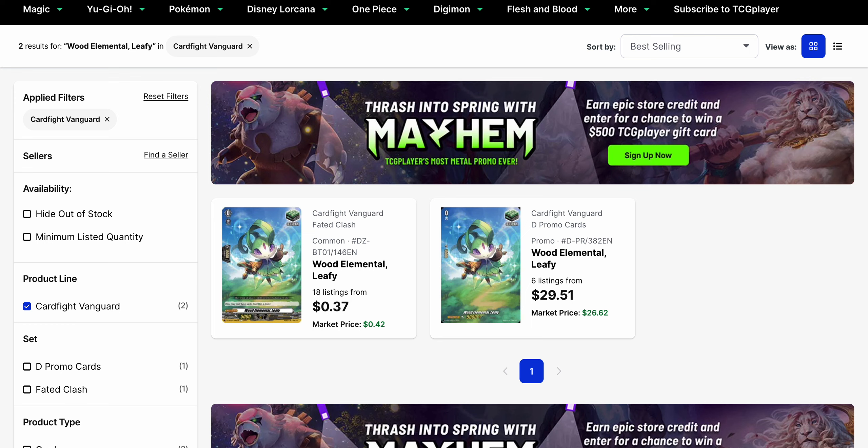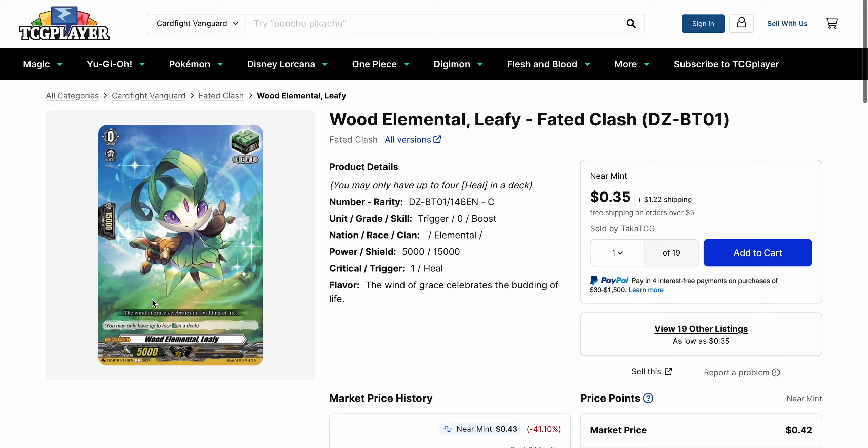When you participate in the Constructed Cup, you also get a promo pack with one of the elemental triggers from Fated Clash. Those triggers do not have flavor text on them. So there are three different variations of this card: the common with the flavor text, the promo common without the flavor text, and the SP full art. Just keep that in mind.